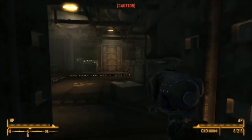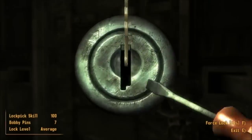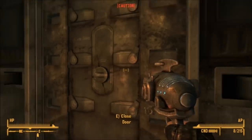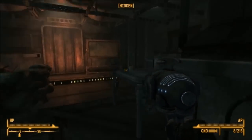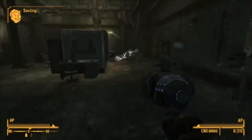You can pick the lock here or go around, but you'll encounter lots of Securitrons and robots to kill, so I suggest that you just pick the lock. Once you get into this room, you can repair the generator.